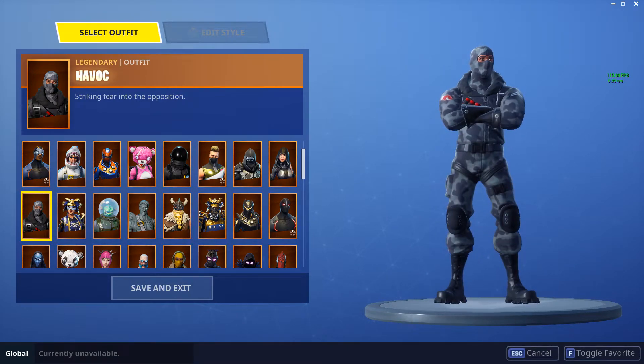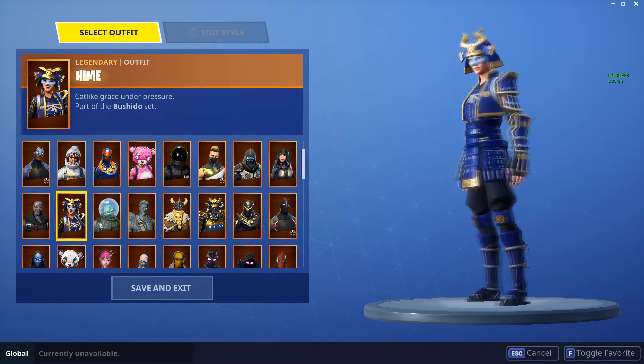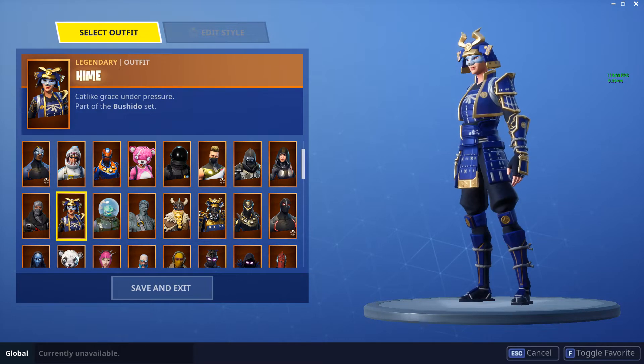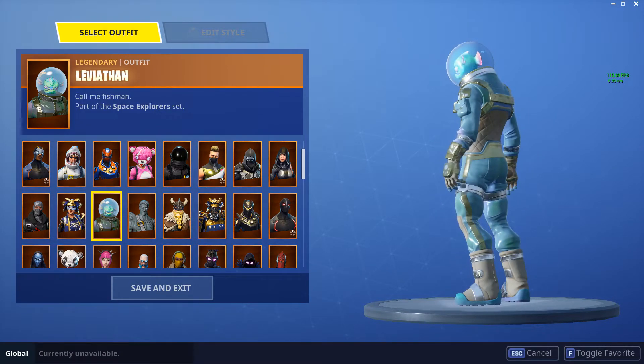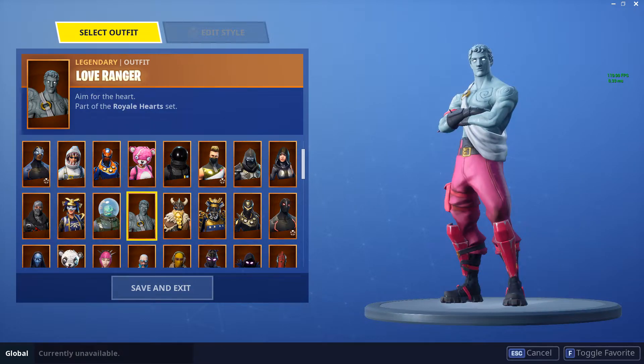The first Twitch Prime pack got you Havoc — a pretty cool skin, but it's just a recolor of the Raptor. Heim — actually a really nice skin. I mainly got it for the back bling because the back bling is a cat, and I really think that's cool. Leviathan — good skin, but not the body. The head is pretty cool — that's the only reason I bought it. I didn't realize how awful the actual body looks in game, which is why I don't use it.